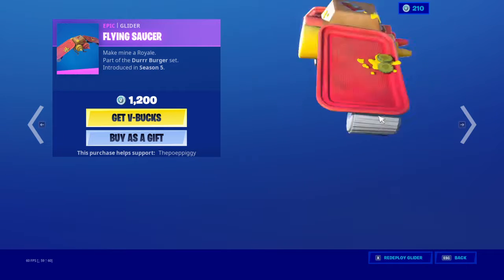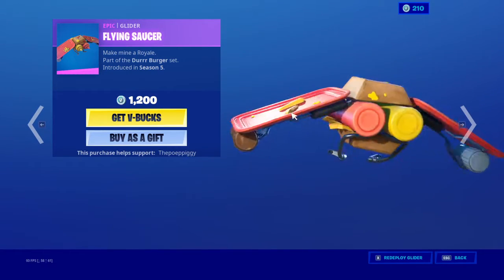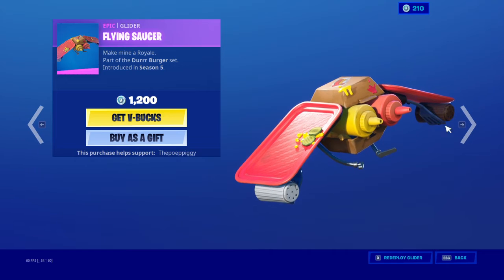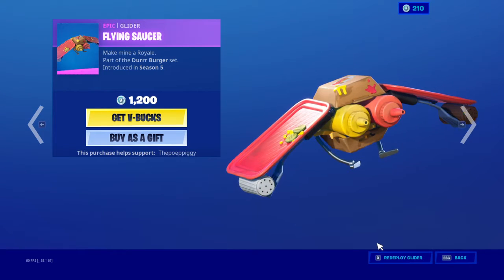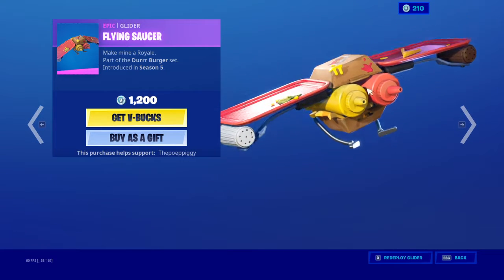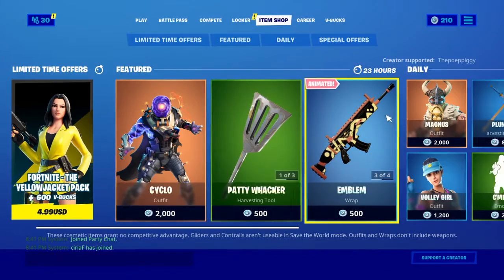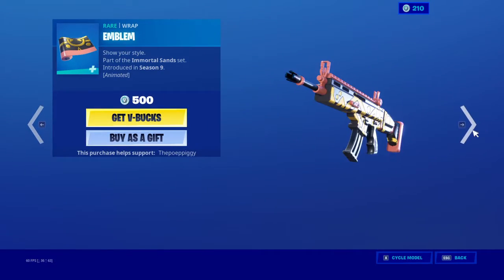Next we have this — 10 out of 10 — because I like the ketchup and mustard flying out of it. It looks really cool, the way it pops out. Look at that — everything's stored inside the box. That's cool. Next up we have these characters.